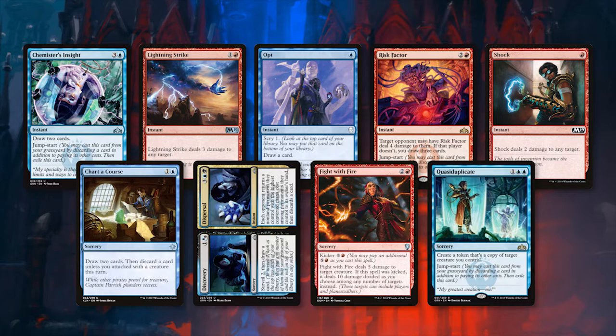Opt and Chart of Course have been around for a while and are extremely efficient in a deck like this. Chart of Course does have the discard drawback, but in a deck like this, pitching a less relevant spell just gives you more fuel for the drakes, making it much less of a backbreaking drawback. Chemister's Insight is a bit expensive; however, we're hoping to have a goblin out to make it a mana or two cheaper. It also features Jumpstart — the new mechanic from Guilds of Ravnica that lets you get a second use out of a card by exiling it, paying the cost again, and discarding a card. As pitching a card from your hand won't be a major drawback in this deck, and exiling it still means Crackling Drake keeps the power buff, there really is very little downside to this card.